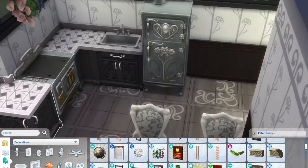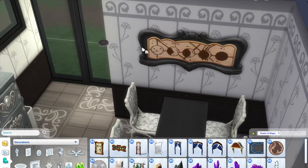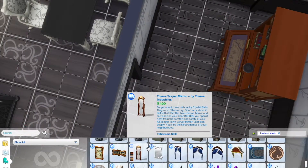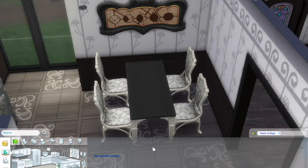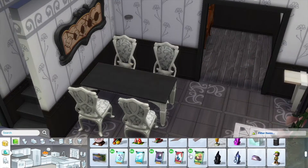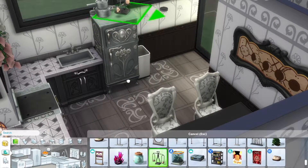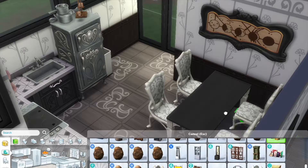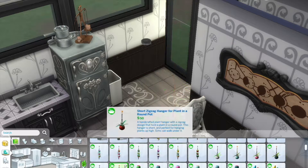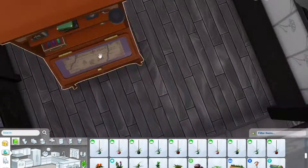Honestly, looking at that in real life, that's a big safety hazard having dried plants over your oven — but it's fine, nothing in The Sims ever catches on fire. Now here is when I found this other apothecary cabinet and decided I really wanted it in this house. There are a lot of brass additions in the kitchen which I think really add to the space and give it a little bit of dynamic texture.